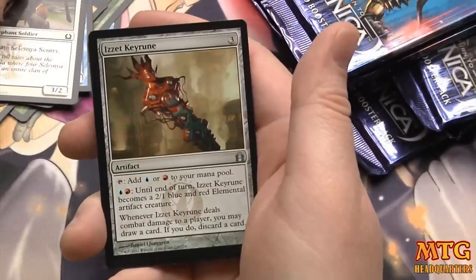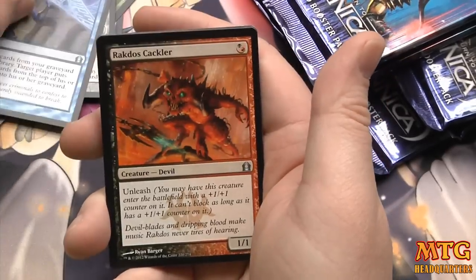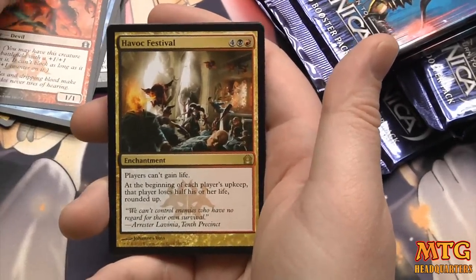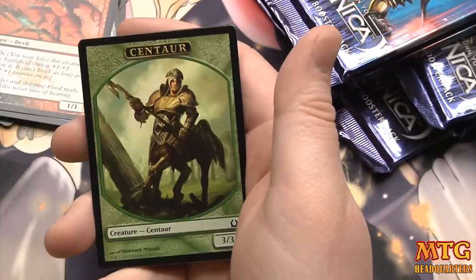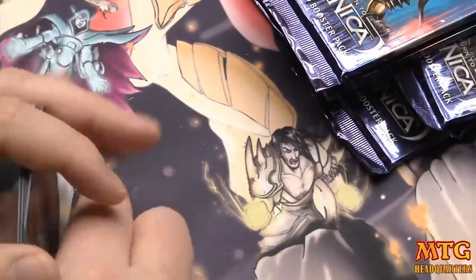The last box giveaway — hold on — is it Keyrune, Psychic Spiral, Rakdos Cackler, and a Havoc Festival. Six-drop: players can't gain life and at the beginning of each upkeep that player loses half their life. I don't know, you just never know what that card could end up in — some weird deck.